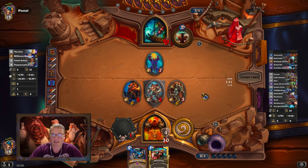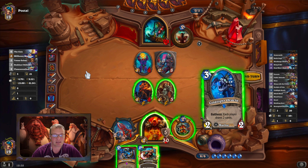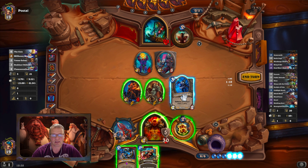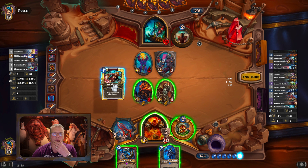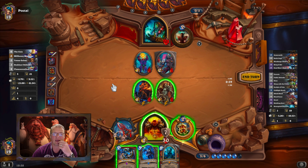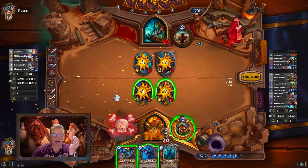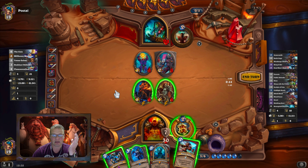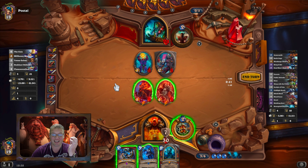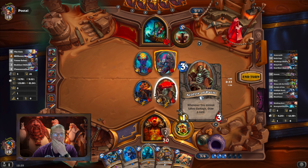Hope I get Execute at some point soon. Oh my lord! Let's get some card draw — I whip and damage everything to get some card draw with my Acolyte of Pain. That's not ideal. Let's get some more card draw. Give me something I can use — more card draw. I'm looking for Execute, I really am. Brawl's good.